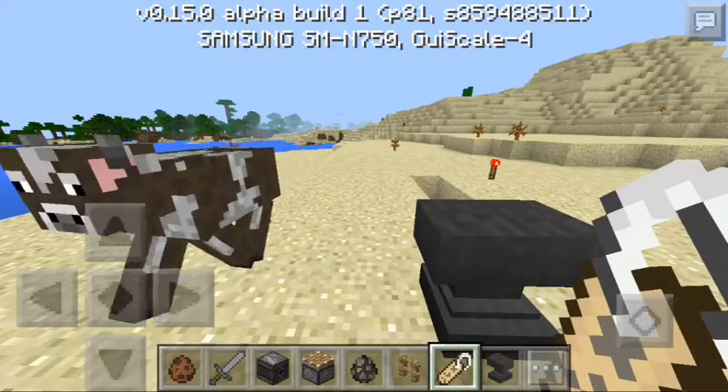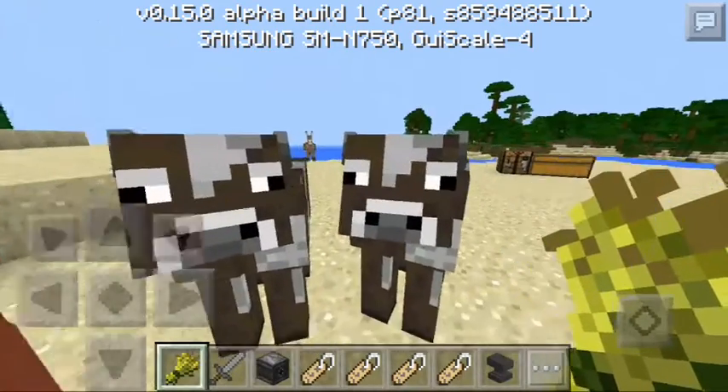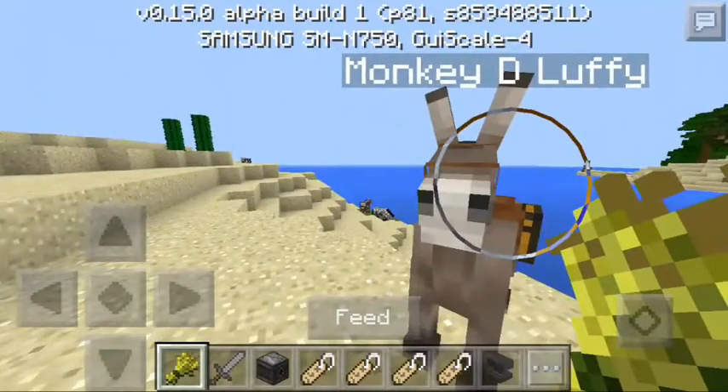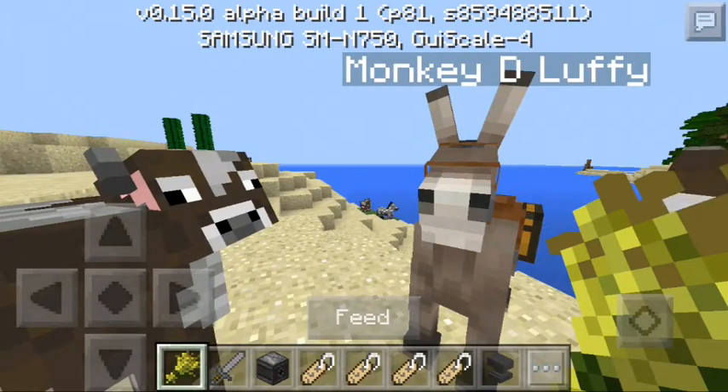Give me a second, I want to get tons of names here. Look at this: I got a cow named Bama, a cow named Sparkles, a horse named Doctor Who, and a donkey named Monkey D. Luffy from One Piece. I don't know if you guys know that.